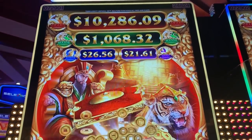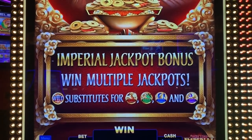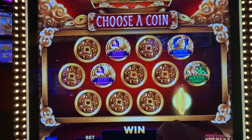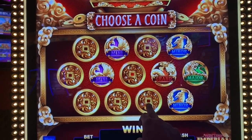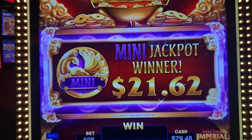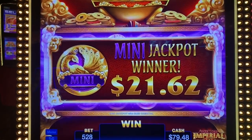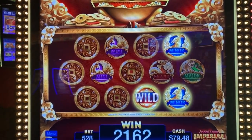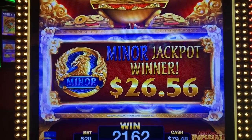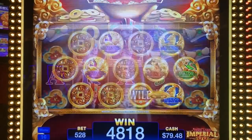I just got my picking bonus on this Imperial 88 game. Here we go, let's see if we can get a good one. Got the Mini and the Miner — that's an interesting way to do it. 48.18 on that.